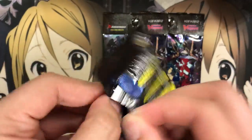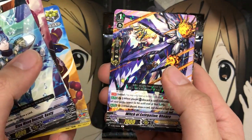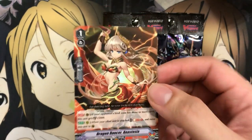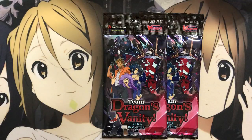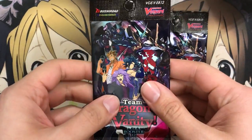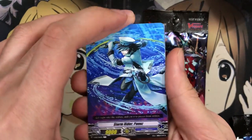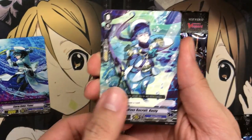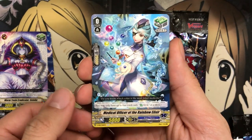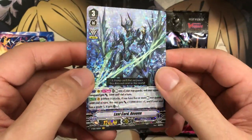Three packs remaining, and usually by now I would have pulled a Vanguard rare, so I'm definitely curious. We have Witch of Extirpation Behira and Dragon Dancer Anastasia — so we're keeping the hype going. With just one more double rare and two packs left, I always loved her art. We could potentially have the Vanguard rare and one more additional rarity card. Our Vanguard rare for the pack is Last Card Revan!